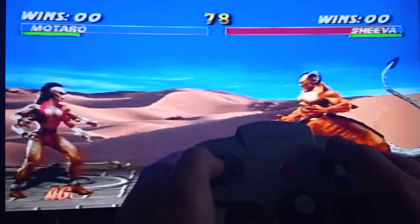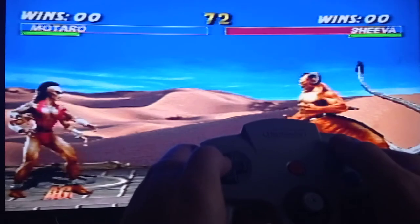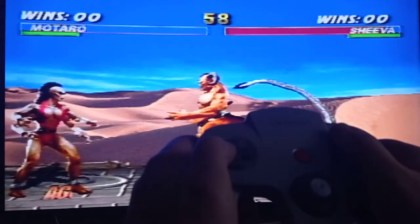And by the way, only on Nintendo 64, Motaro can do a fatality. It's a head rip. It looks not so spectacular, but I mean better than nothing. So check it out, I will show you that fatality.